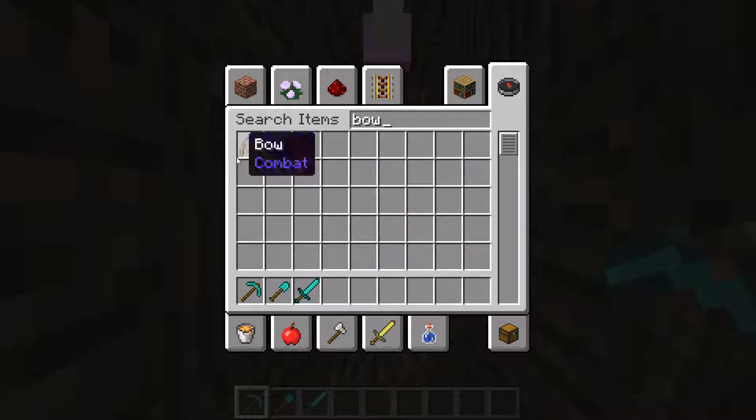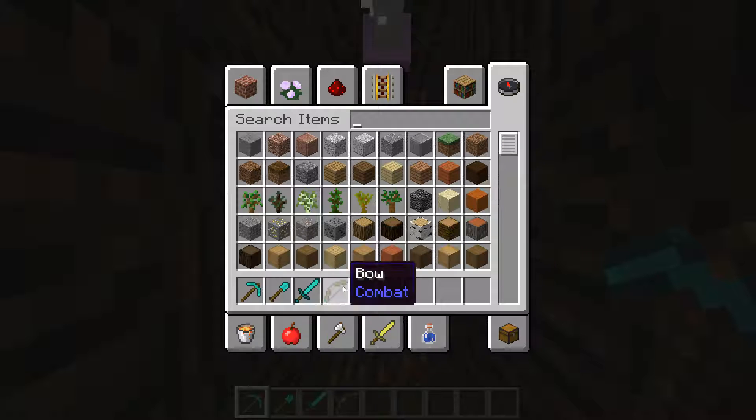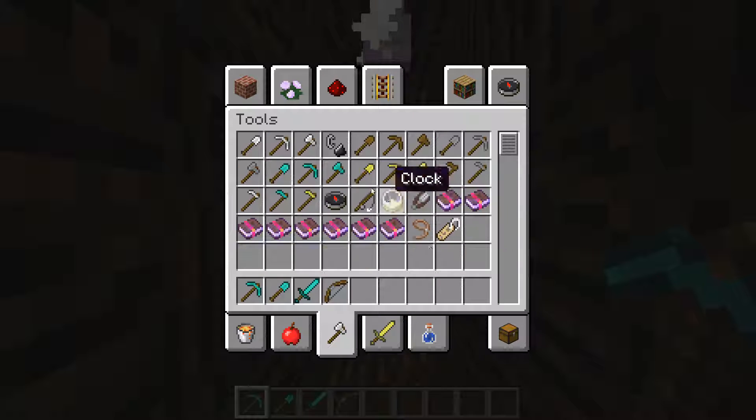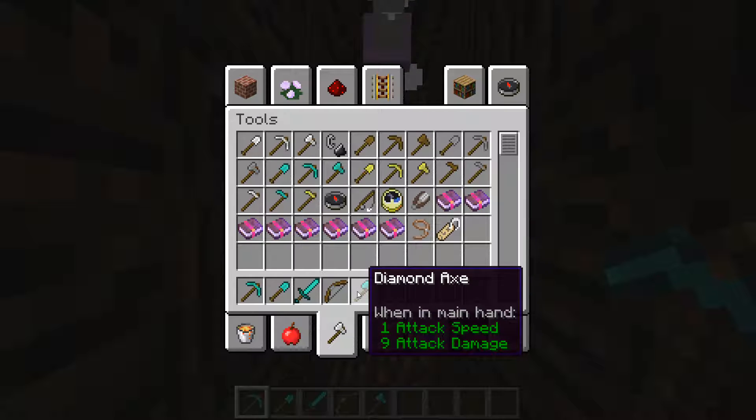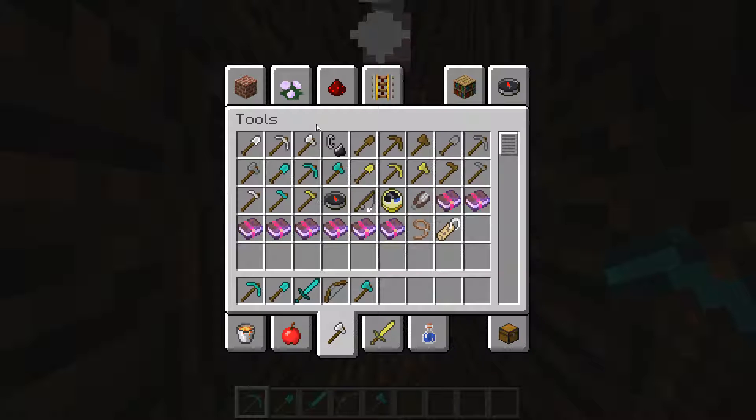Next, I would have a bow or a crossbow if I was in a later version of Minecraft. By the time you're watching this and Minecraft 1.14 has come out, you probably know I would use a crossbow as well, but only if I had one. Bows are easier to craft, but crossbows are a lot better. I also have an axe — maybe not necessarily a diamond axe, but something along those lines.